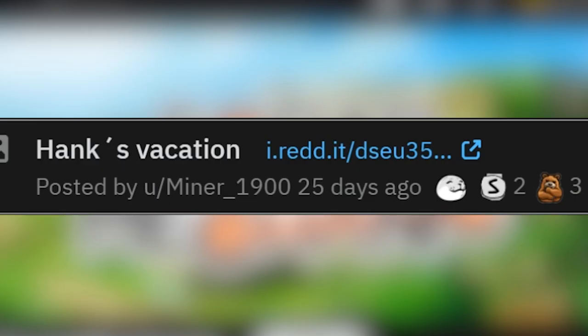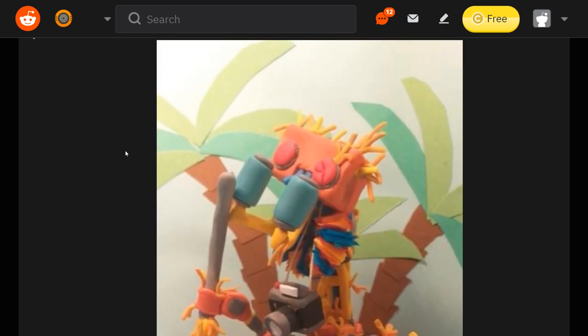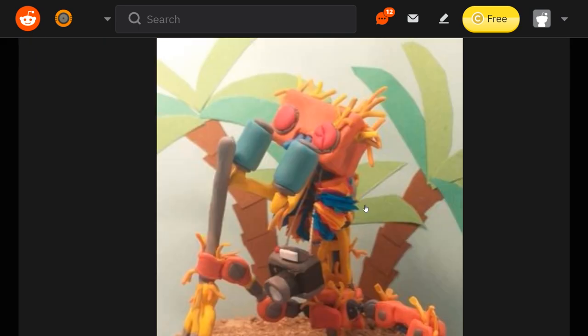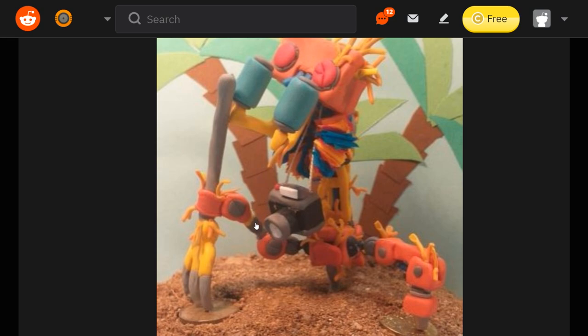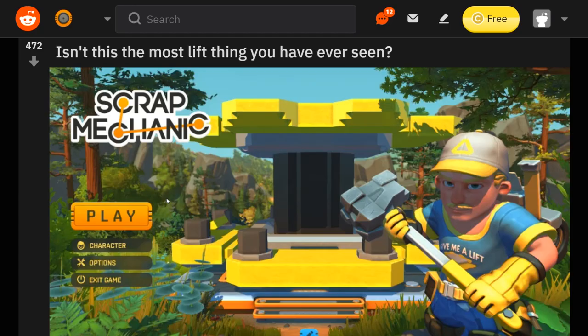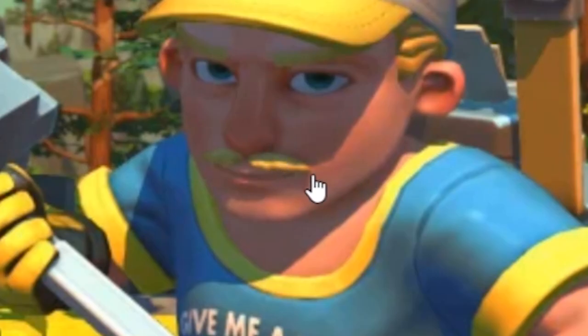Hank is on vacation. That's Hank the Haybot — this was the clay figurine we saw in the last video. They put him on a little tropical beach. He has a little camera! Isn't this the most lift thing you've ever seen? The guy's shirt even says 'Give me a lift.' My goodness, that is a massive lift. Gotta love the theme too — this guy's going all out with yellow, yellow, yellow, yellow. Everything's yellow.